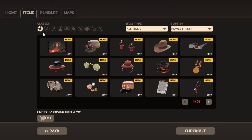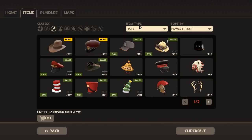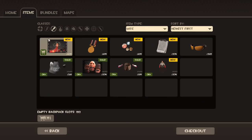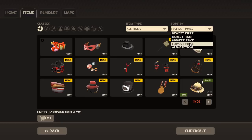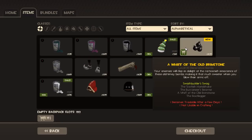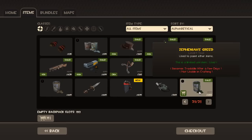The way it sorts classes is a bit smoother now — you just click on an icon you want. You can see all the lovely items. You can sort them by hats, weapons, tools, and miscellaneous. You can also sort them by newest, oldest first, highest priced, lowest price — I'm still confused about that, by the way — and alphabetical, from a colour similar to slight all the way down to Zephaniah's Greed, which is on sale.